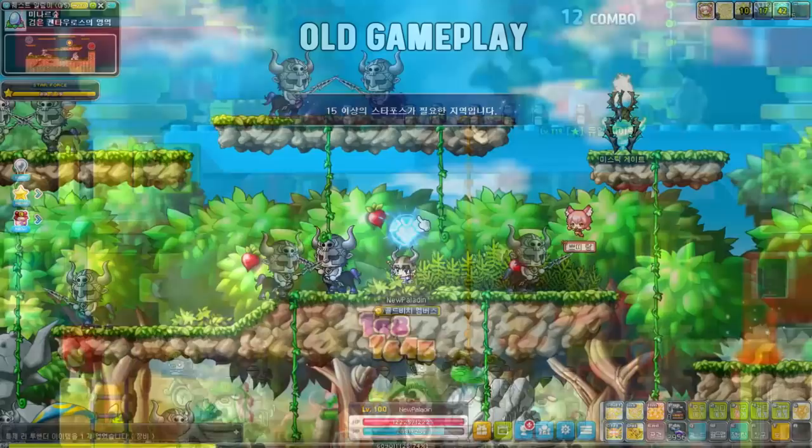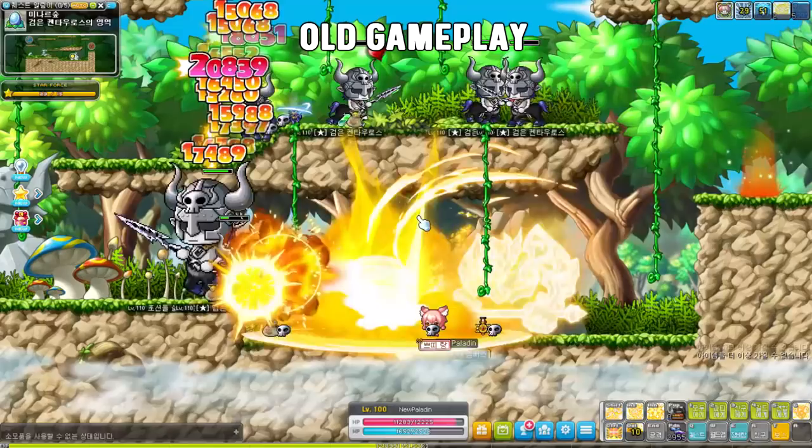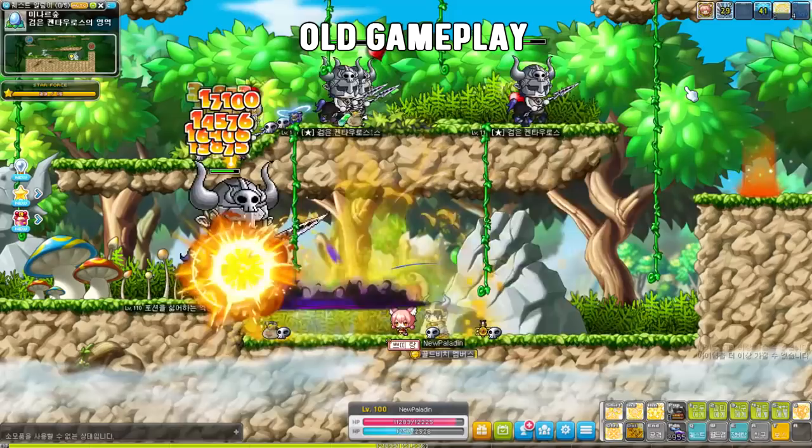Next up is the holy warrior Paladin, who lost all their elements in favor of a more holy knight theme. As we all know, Paladin is the best class in the entire game, but I am also glad they are getting even more damage and range added to their attacks. So high level Paladins now only use their Holy Charge skill when they get the 3rd job for grinding. This skill gets a passive buff in 4th job and 2 explosions will occur every now and then for better mobbing. The elemental system was removed and Paladins now get similar stacks for using their holy attack.